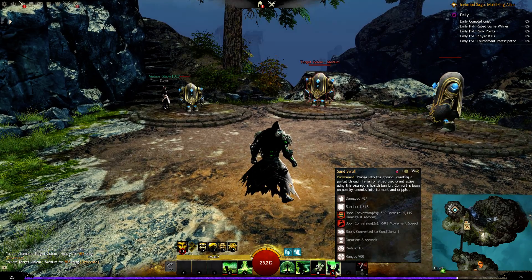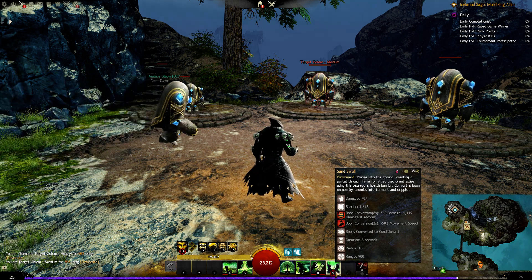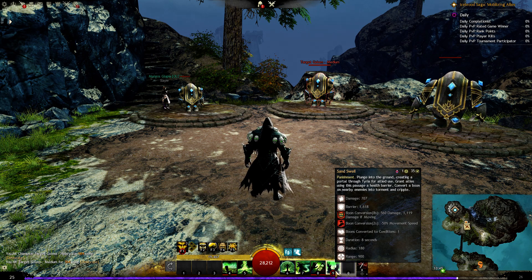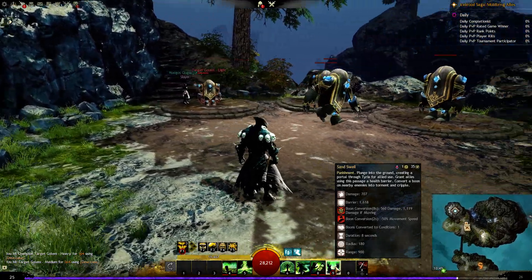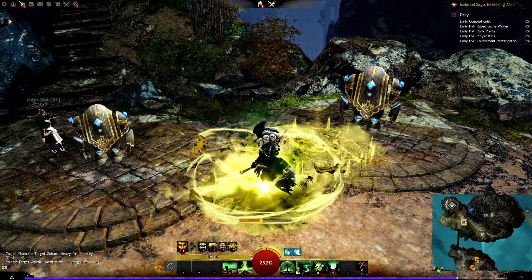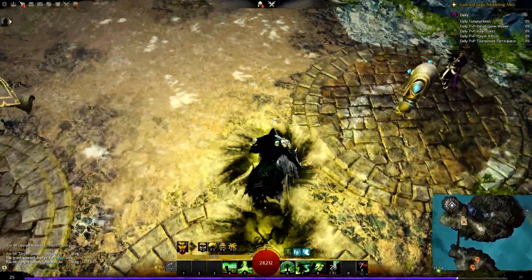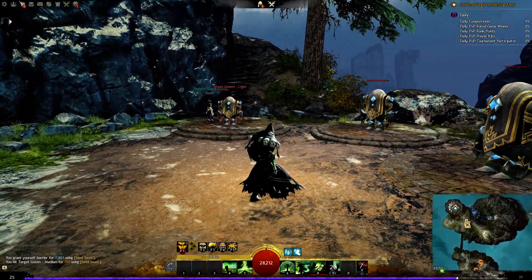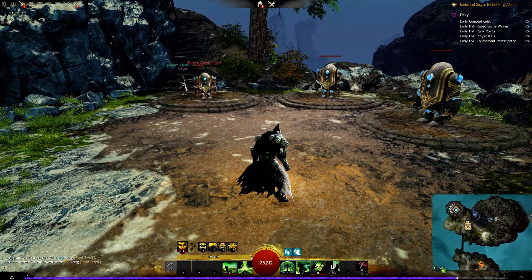Next is Sand Swell — a ground-targeted ability. Plunge into the ground, creating a portal through Tyria for allied use. Grant allies using this passage a health barrier. Convert a boon on nearby enemies into torment and cripple. You create a portal on the ground — allies can use it and they get a health barrier. It converts boons on nearby enemies into conditions. Your allies can use it to move around too, so it's quite a cool ability in a group situation.